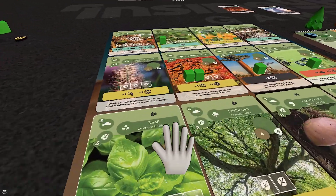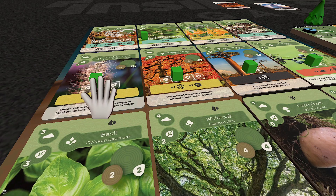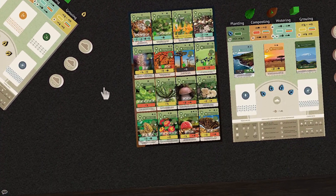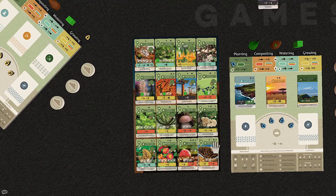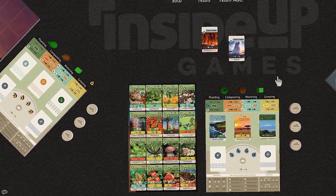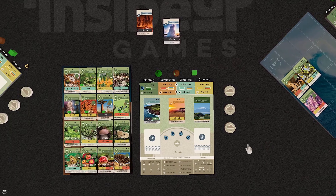Or, like how Wingspan does eggs, this game does plant cubes. Every card has a certain amount of cubes that can be put on it, and the more plant cubes you have on them at the end of the game, the more points you get. There's also a bit of a race style to it, because the first player to get all 16 of their board filled in triggers the end of the game, so you kind of have to keep an eye on each other's boards to make sure you're planting enough to have a chance to win.